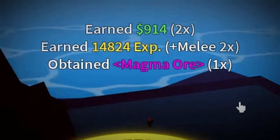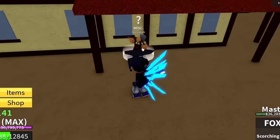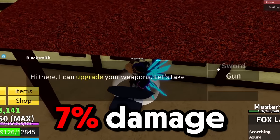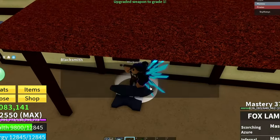We just got our last magma ore right there, so we do now have 10. Let's actually go upgrade now. We made it to the blacksmith, let's just get our extra 7% damage. All right, here we go — we got the materials, craft, and there we go, weapon upgraded to grade one.